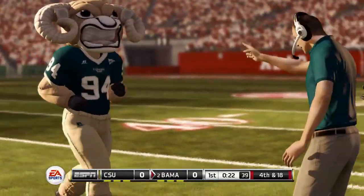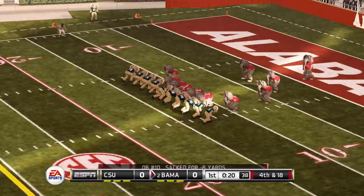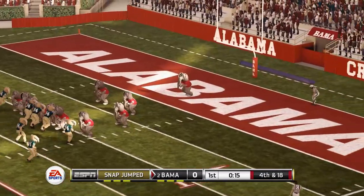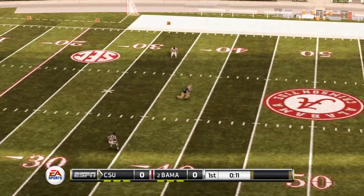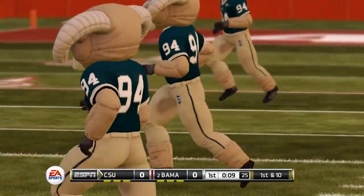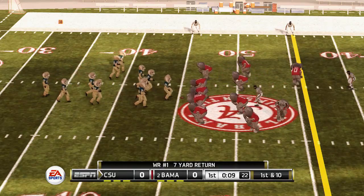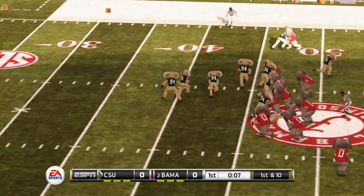Wow. Number 94. Coach likes it. Big Owl punting from his end zone. Let's see what kind of leg he has. That's a good punt and good coverage. Cam the Ram will get the ball. Nine seconds left, first quarter, at their own 45.